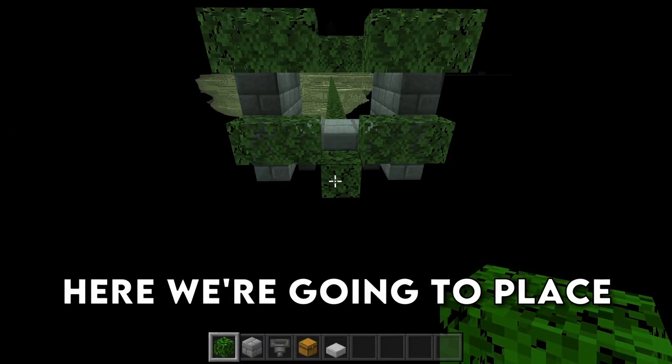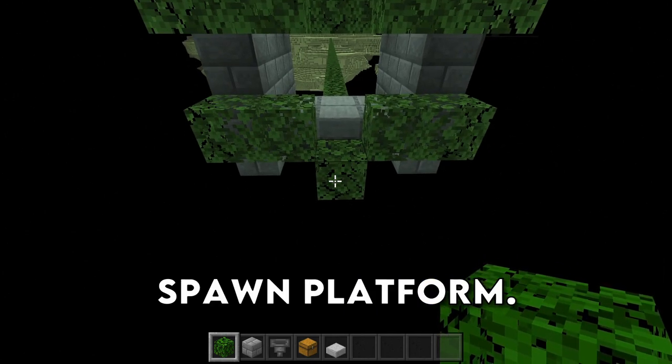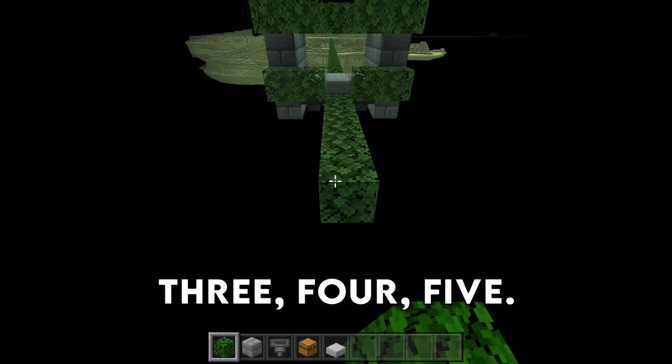Building off of this leaf here, we're going to place down 21 more leaf blocks so that we can build our spawn platform — so 1, 2, 3, 4, 5 and continuing to 21.